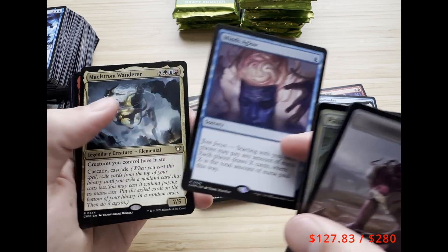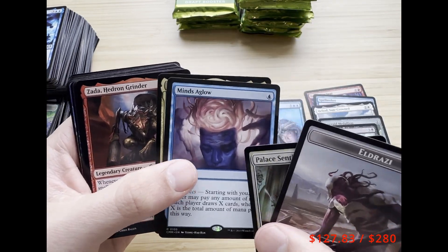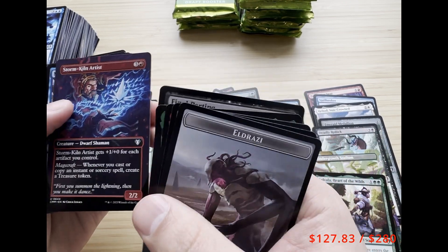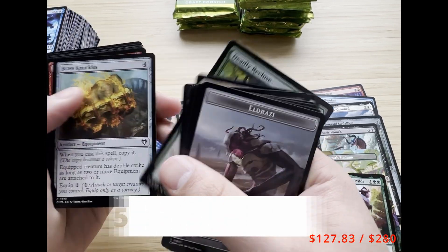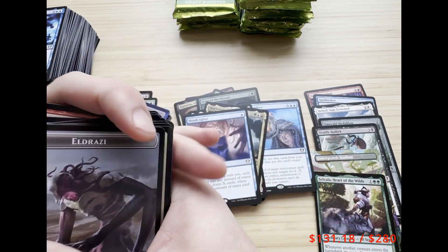We got Hedron — that's a fun card — Final Parting, Storm-Kiln Artist — I love Storm-Kiln Artist — Bronze Quarry Tower, and Deadly Recruits.